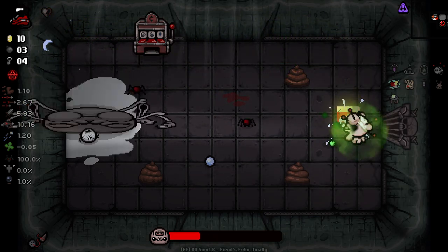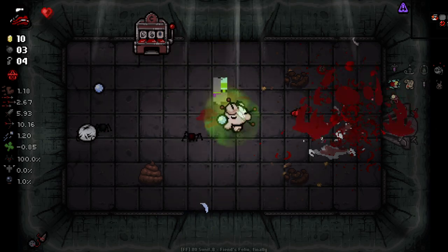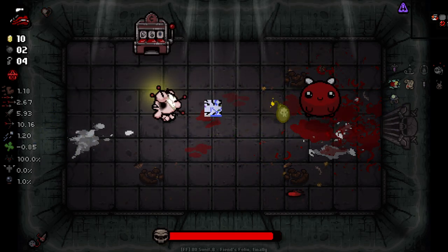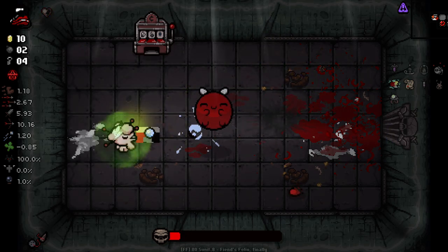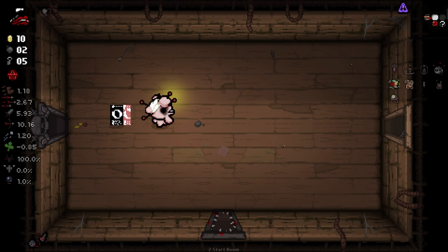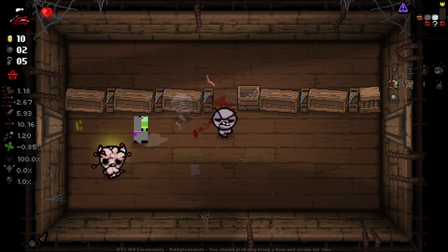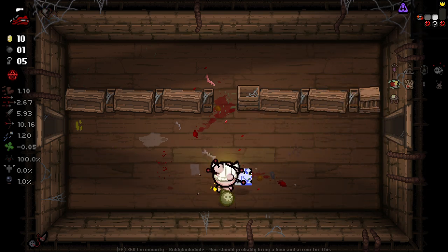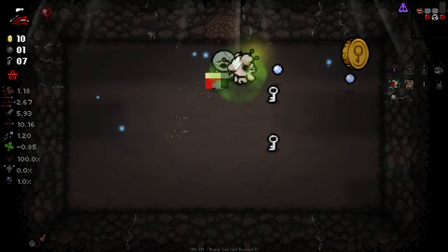Oh, that's not good. For some reason I didn't expect him to be able to hit me so easily. I do have bombs to use if I need to use them for combat, depending on whatever this boss is. That was close. Just don't do your whole darting around the room thing and we'll be fine. We're in a bit of a rough spot right now. Yeah, this is one of my rare secret rooms.